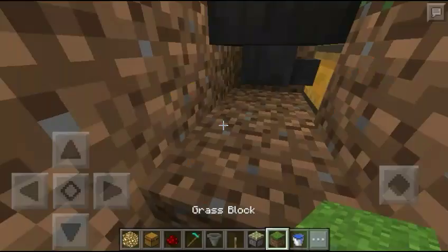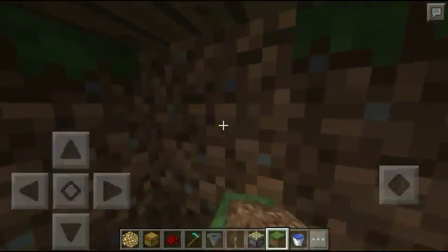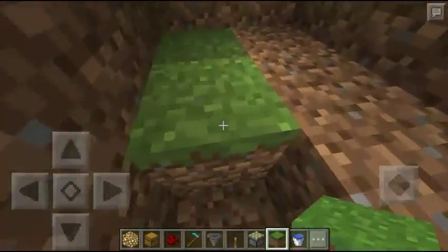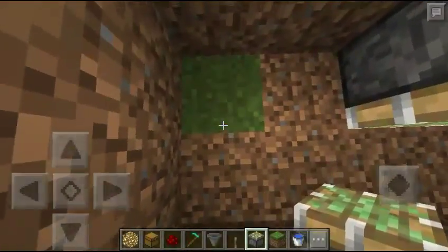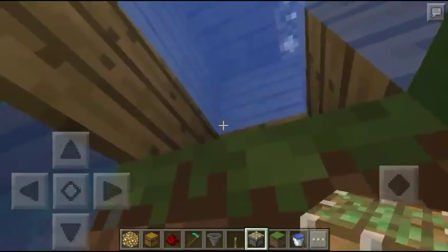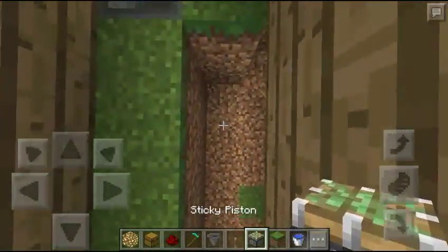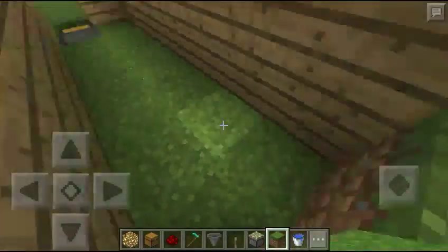So this is good. Let me put a block here and dig out to see how far this will be. That's where the water is — cover that back up. Now put down some pistons first, facing upwards, and then put down your grass blocks again. You're going to see how this works after a while.